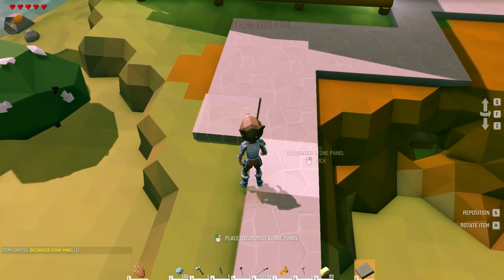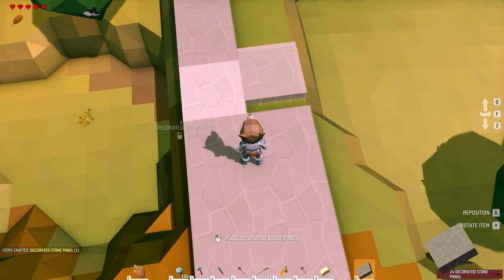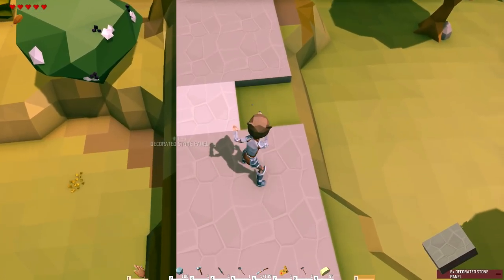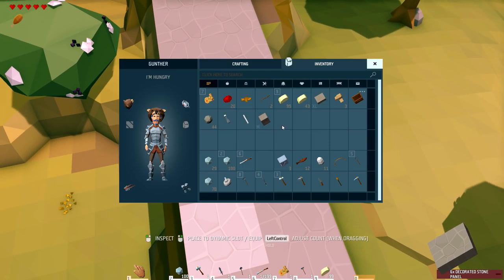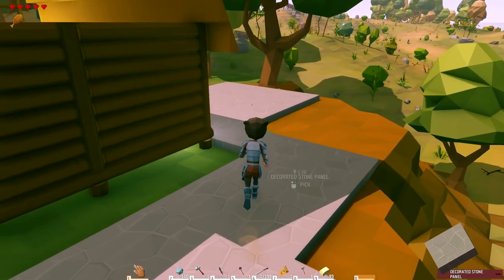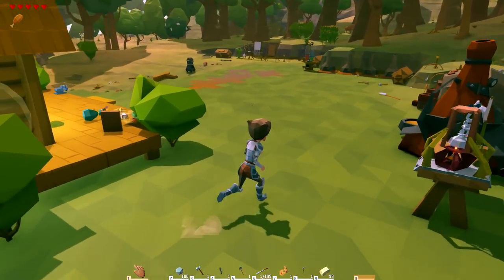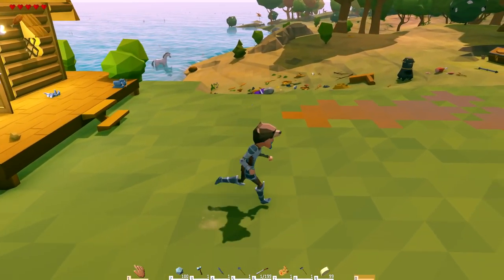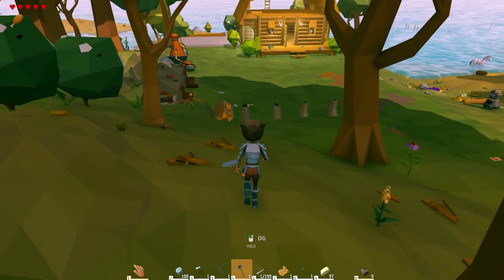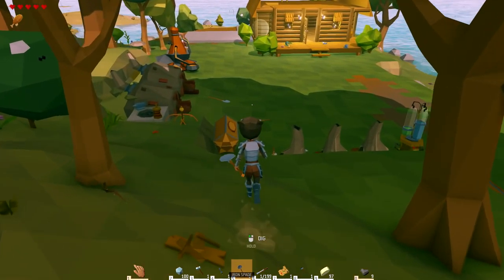You live and learn. Stone is pretty much everywhere — just dig down far enough or find the side of a hill and start whacking away, you'll find it. I have some more in a chest over here. The horse is still in the water.